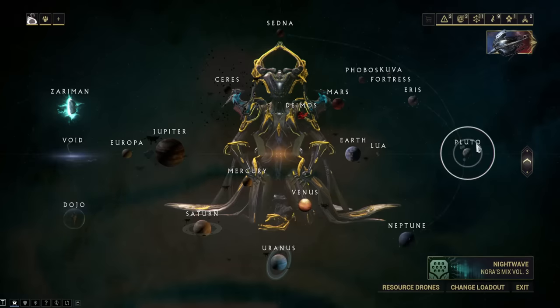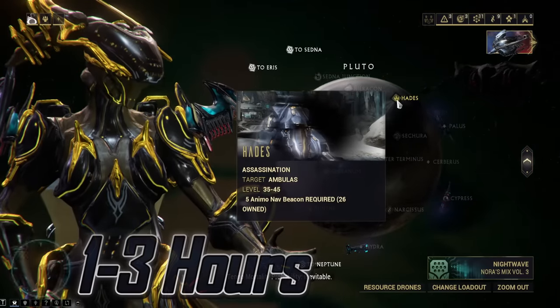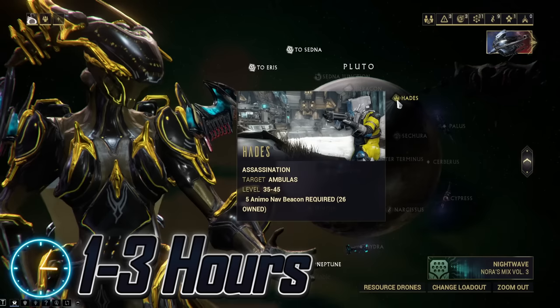Trinity. Her parts are rewarded from Ambulas on Pluto, which is a notoriously very slow boss fight. Expect to spend upwards of 2 hours here.